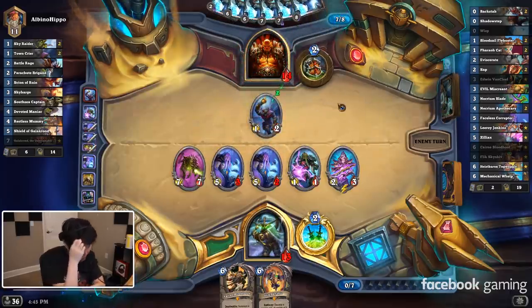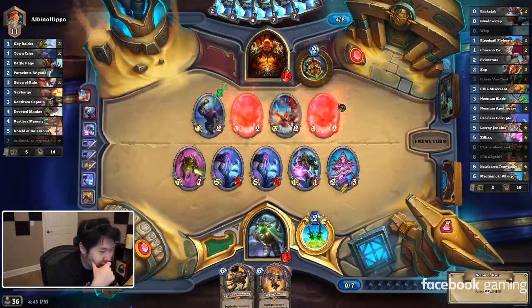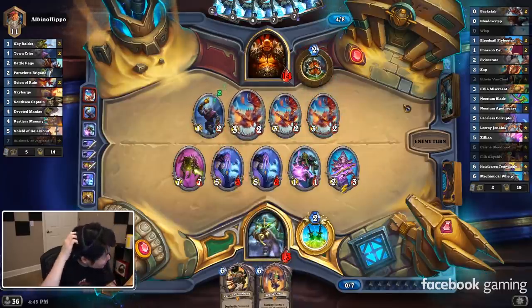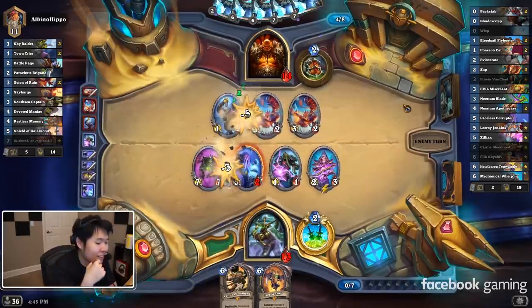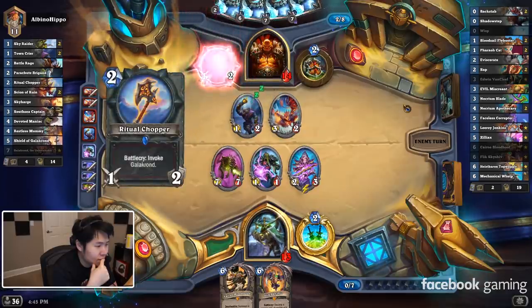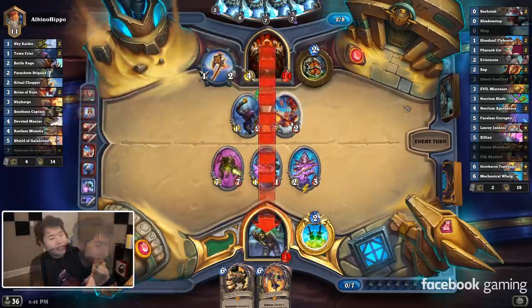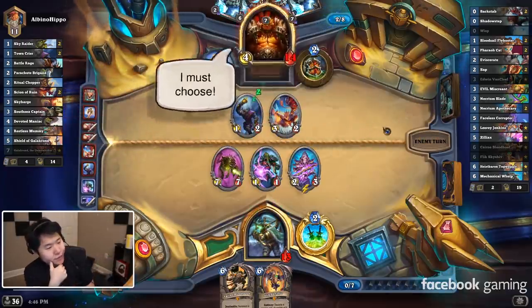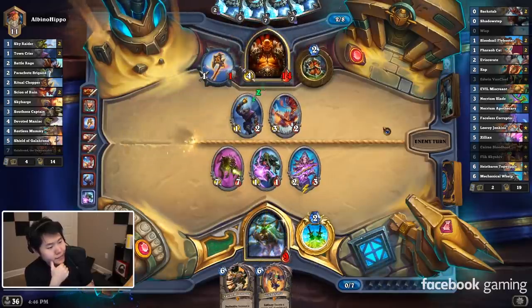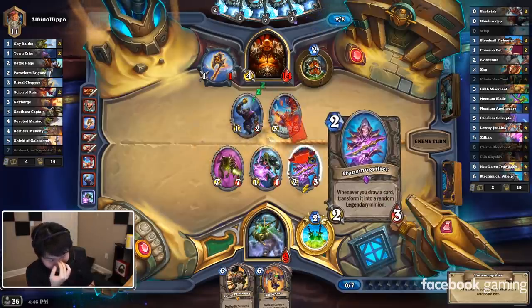He's drawing a Rush card, so he can possibly stay alive here. Oh my God, that was the purrfect Rush card. That's so good for him — that's 4 damage each turn. The one Rush card that clears the board. You can still hit Zilliax here. And this is so bad because most legendary minions aren't defensive.